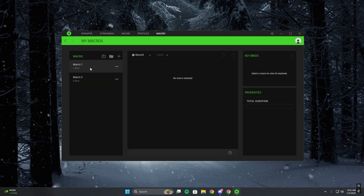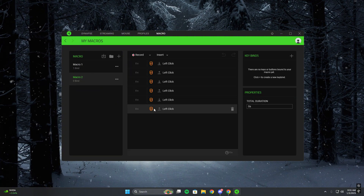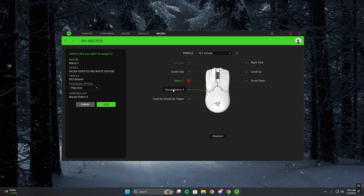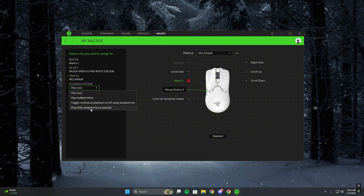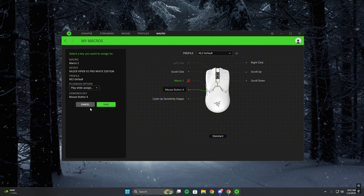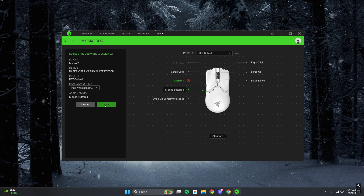That should be it for the macro, but if you wanted to spam buy and spam shoot, this is how it looks and you can add keybinds for that too. This option is completely optional — you do not need this to macro, but I just find it very useful. Once we've got everything, we can hit Save.